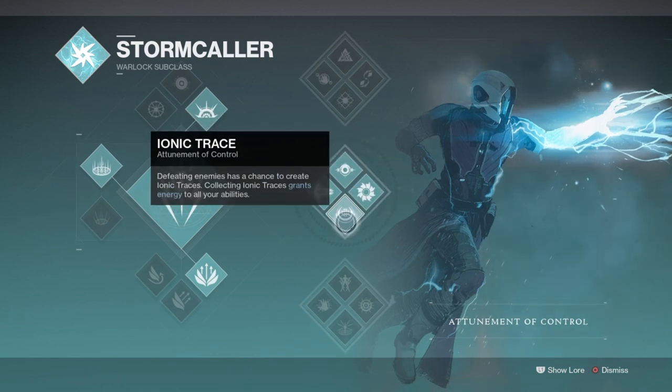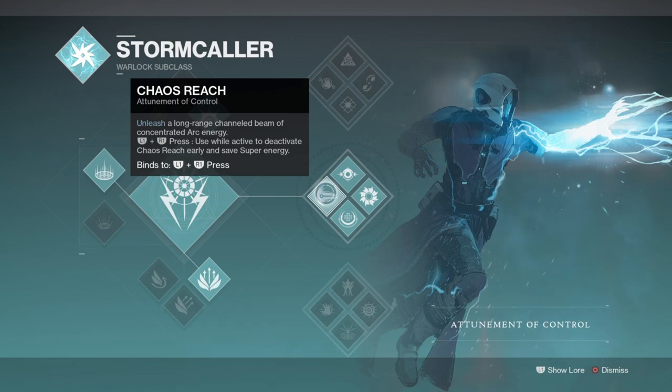Now why Felwinter's? The exotic only works off powered melees or finishers, but Felwinter's effects can work off powered melees available for the Warlock, including the projectile kind. Arc Control has the Ball Lightning ability, which is both a powered melee and a projectile you can launch at an enemy. If an enemy is near a boss when you proc it, the effects will apply to the boss and you'll get a 30% debuff.